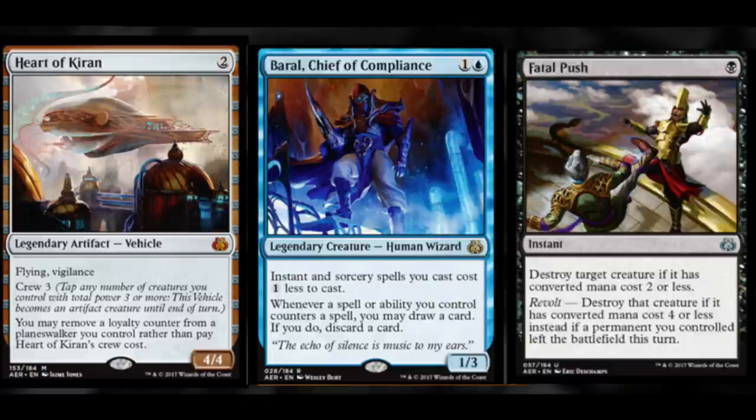My number one pickup for the night will be Fatal Push. This is pushing $5 — five dollars for an uncommon that's going to be pulled all over the place. A lot of players who play pre-release don't play Standard, they don't play Modern — they just like pre-release and EDH. They're very casual. When you look at the player base who go to pre-release, it's people you don't see until the next pre-release. So Fatal Push is definitely one to keep your eyes out for.